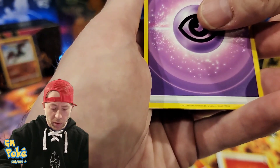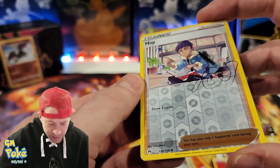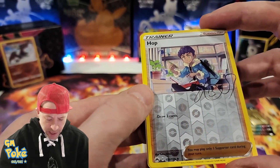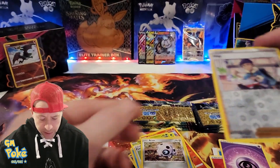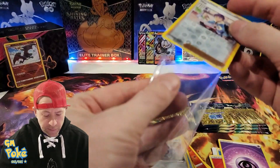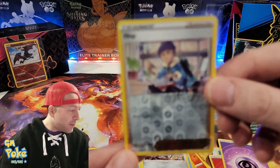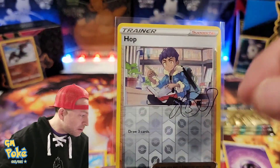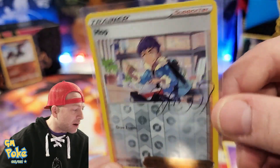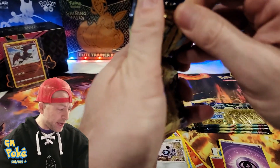We got a signature card — the ink looks really thin, thinner than I remember. One of our goals, as you've probably heard, is to get a PSA 10 of all the reverse rares and rares in this set. That would be a nice little collection.